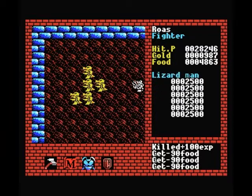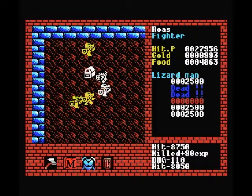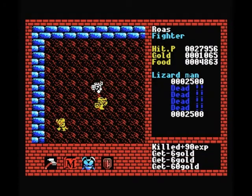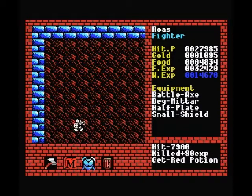Hey guys, welcome back to Let's Play Xanadu. Our armor is now officially upgraded to god mode. These guys can actually still hurt us a little bit, so we really shouldn't have taken them on before — if they can hit us for 150 hit points now, that means our previous armor we would have gotten murdered.